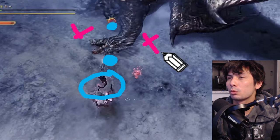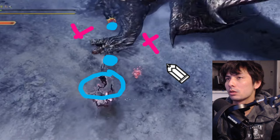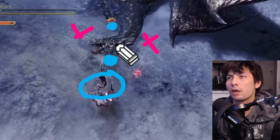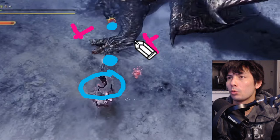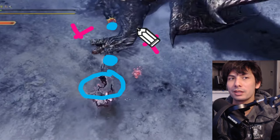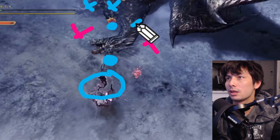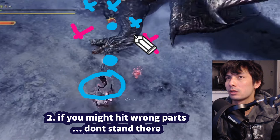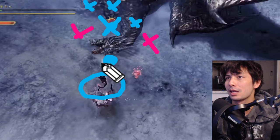This leads into my next point: which spot is better? The second criteria you want to identify is weak points versus parts that are not weak points. The head is the weak point on Kushala Daura and we want all our hits to land there. If I stand to the side and my attacks come out side to side, my hits could land on the feet, the body, or the neck — and these are not weak points, so you're doing less damage. That's why I wouldn't really stand there; it's more of a last resort.